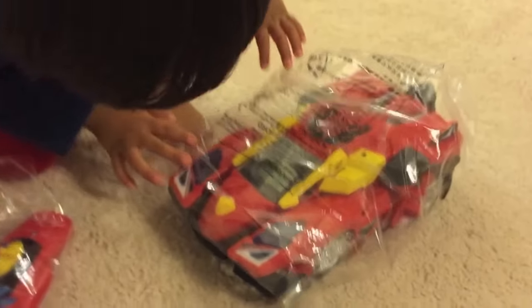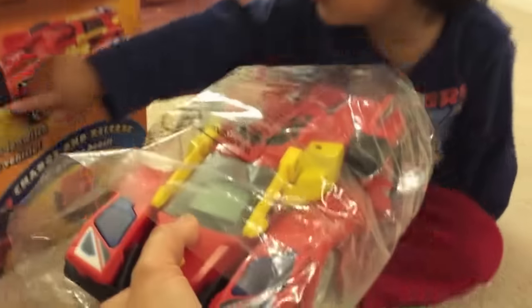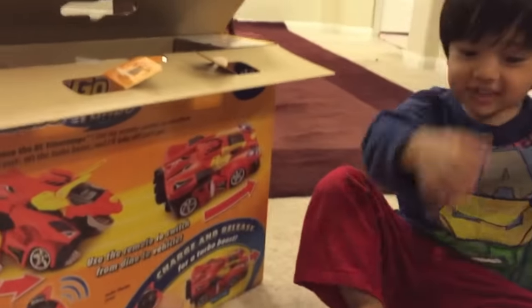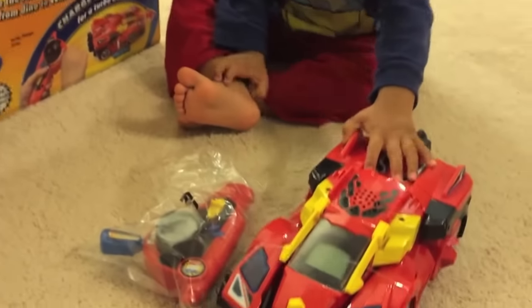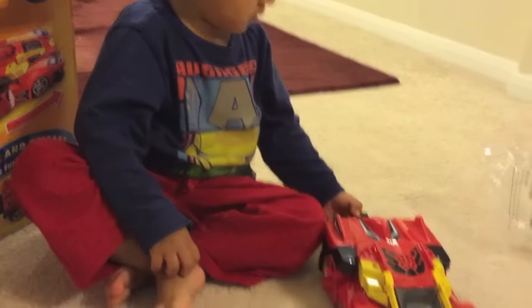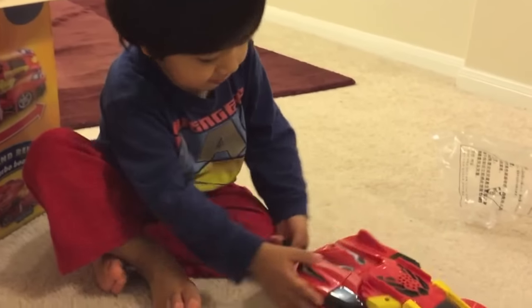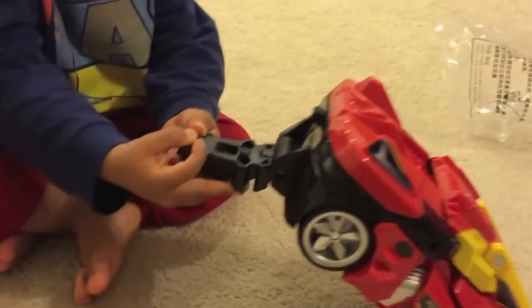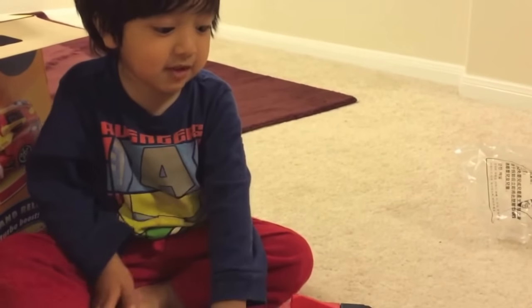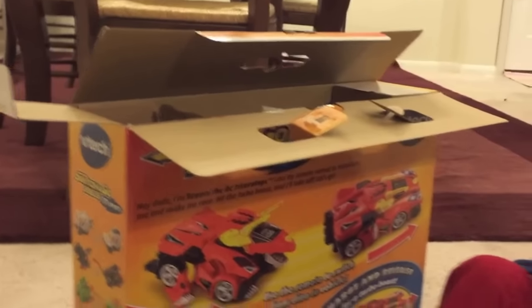It transforms. Does it? Uh-huh. Take it out. It transforms. Here, pull this for me. It transforms into what? Into a dinosaur. Is there something else inside the box? Uh-huh. There's something on the black. Oh, what is that, you think? I think when he races, the black thing comes out and he transforms. Oh, okay. Let's see. There's instructions inside. See how to play it.